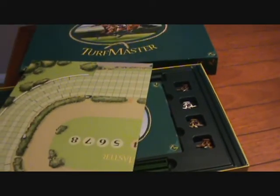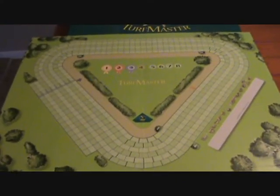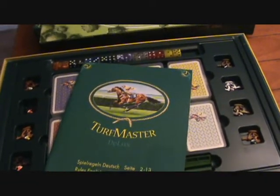You get this board here. It is double-sided, so you have the oval track on one side, and you have a triangular — or tri-oval, I guess you'd call it — track on the other side. And you get the rulebook — a nice rulebook, printed in several different languages.